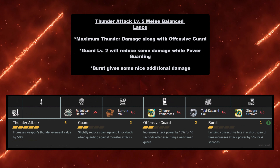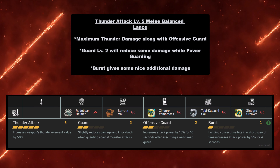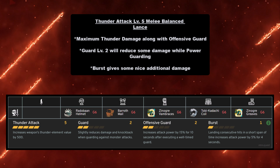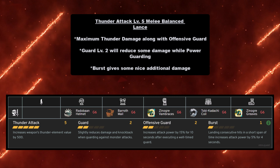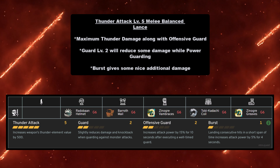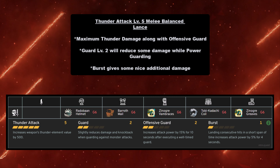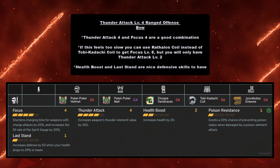For Lance, the Thunder Attack Level 5 balanced melee build gives maximum thunder damage along with Offensive Guard and Guard Level 2 for extra damage reduction while power guarding. Burst also gives nice additive damage with this build. You must have Radobaan Helmet at grade 6, Barroth Mail at grade 6, Zinogre Vambraces at grade 6, Tobi-Kadachi Coil at grade 6, and Zinogre Greaves at grade 6.